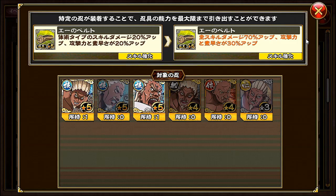We have A's belt — the champion belt. Now that I see the belt, it seems like I've talked about these before, but whatever. Taijutsu type skill damage is increased by 20%, and attack and agility is increased by 20%. If you equip the belt to the following As, all skill damage is increased by 70%, and attack and agility is increased by 30%.